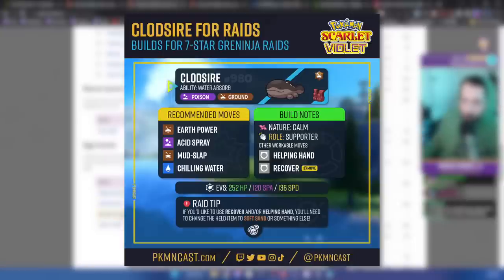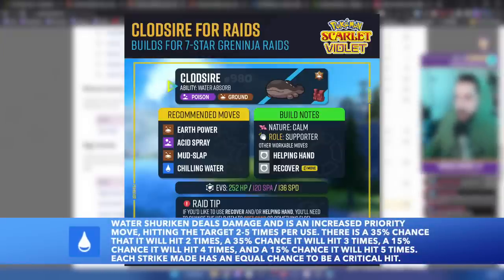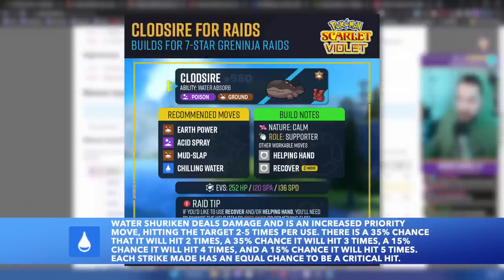I personally believe going into these Greninja raids that Greninja will either be a special attacker or a mixed attacker. I think it's very unlikely for Greninja to be a full physical attacker, but I could be wrong. Special Attack is its highest stat between the two, and its signature move, Water Shuriken, is a special type move. With those two points — special attack being higher and Water Shuriken being its signature move — I feel like we would get a special or mixed Greninja.